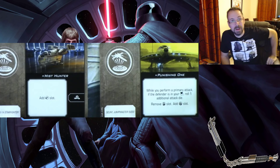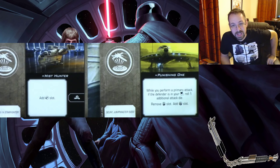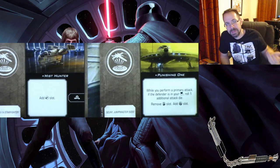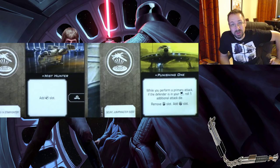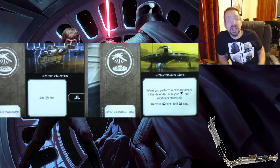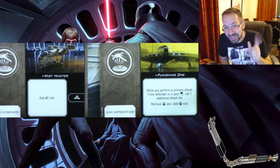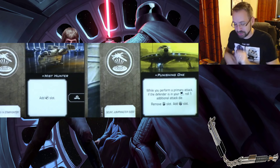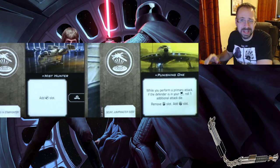For Bounty Hunters — Jumpmasters are getting some of their stuff back: torpedoes and a crew slot are returning, though no Astromech by default. With the Punishing One title you can add the Astromech. Salvaged Astromechs appear to be gone entirely; since they're redoing the game they can pick and choose which Astromechs go to which factions. Astromechs now need to be restricted by faction, which makes sense especially if Clone Wars content is coming since there are Astromechs in Clone Wars.